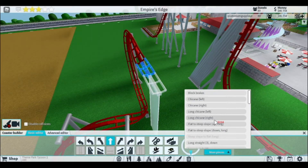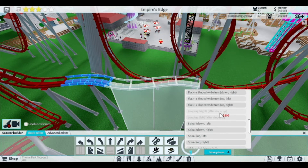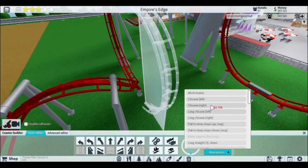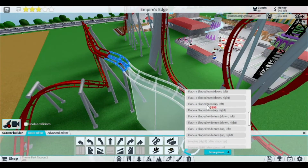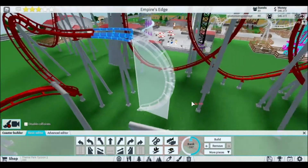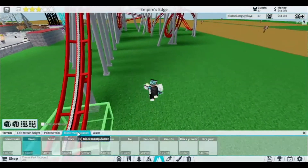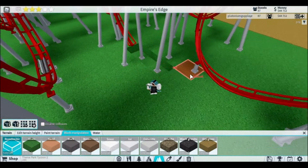We're going to do a chicane, a long chicane build, and then a half loop back down, because that's what I wanted. Half loop down — it's going to have to come all the way back around, so our chicane is going to have to bank. Long chicane, left bank it this way, build more pieces, half loop down. This is actually going to be a sick coaster. I can't finish my sentences today, ladies and gentlemen — I'm struggling with English. I was not prepared to struggle this much today.